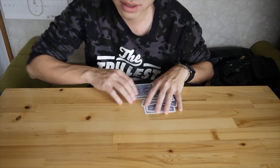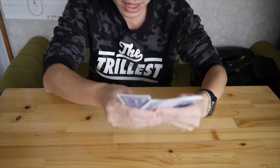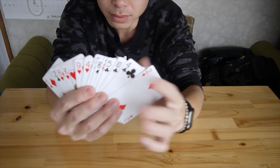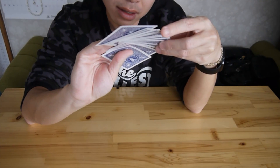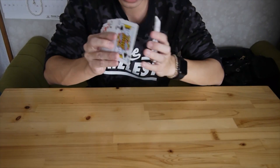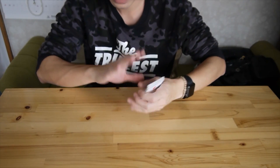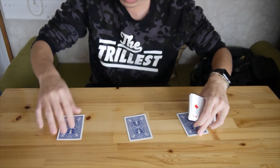Actually, there's not much trick at all. So assume that you pick one card here — assume that you pick king of spades. I'm just gonna flip this one to make it look different. So first, you split into three piles of cards.